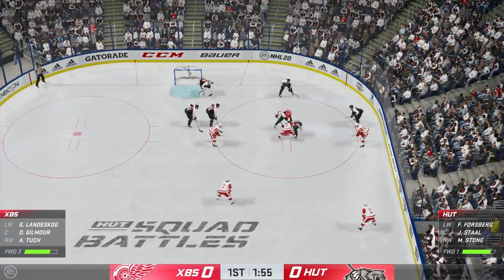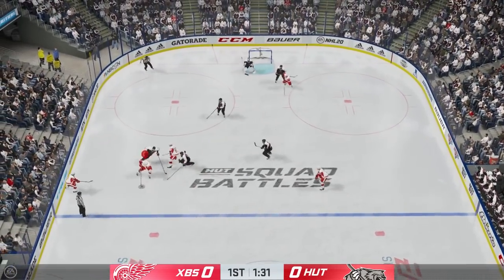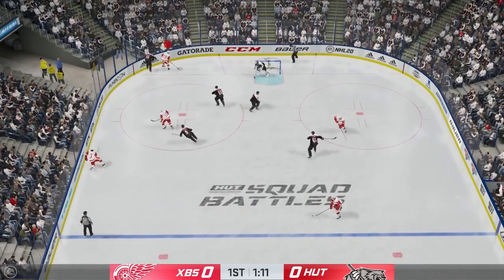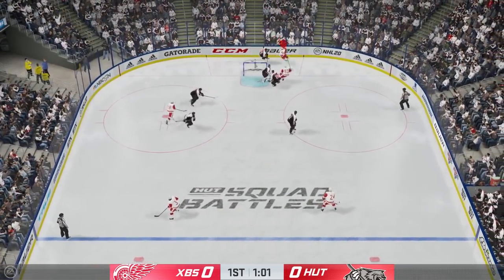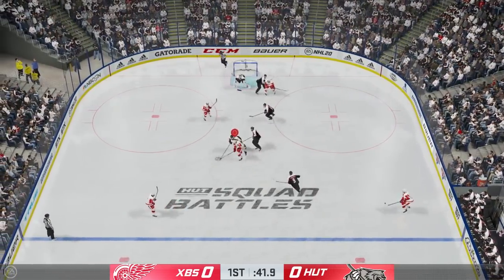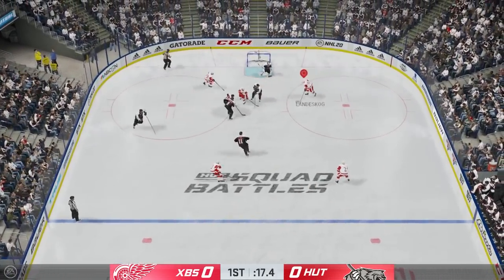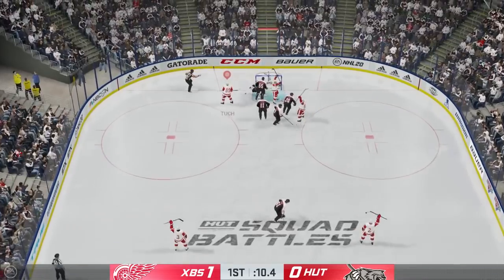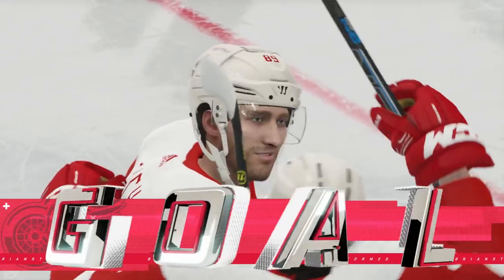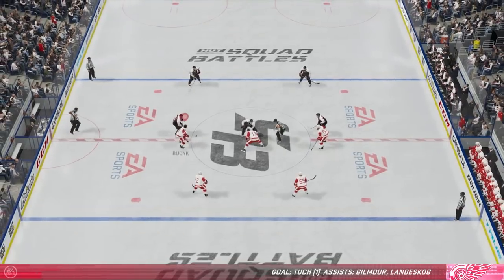My first goal is going to be coming up here. Off the faceoff I'm going to skate toward the faceoff dot and end up with the puck. We protect the puck, keep it in the zone and start moving it around. We circle around the net with our backs toward the computer — that way we're not vulnerable to a big hit. The AI chases me around causing me to lose it, but I instantly go for the hit to get the puck back. With so many people in front of the net I just have to pass it to someone who's going to get a good shot, and the rebounds take care of business.